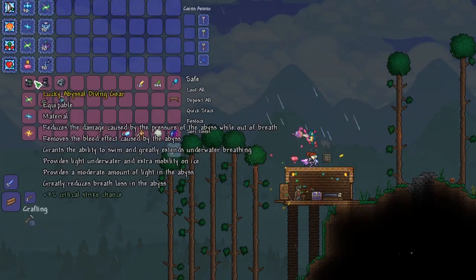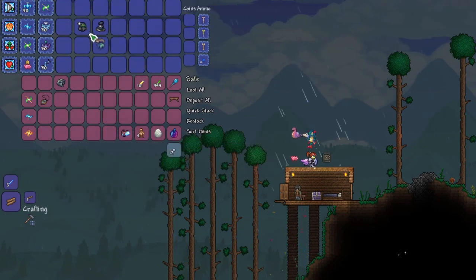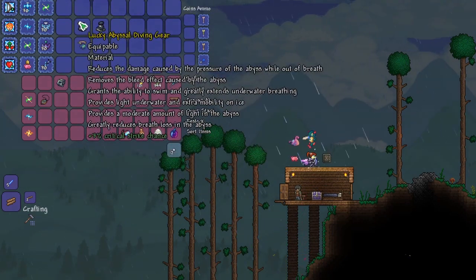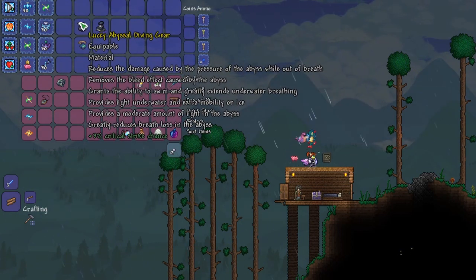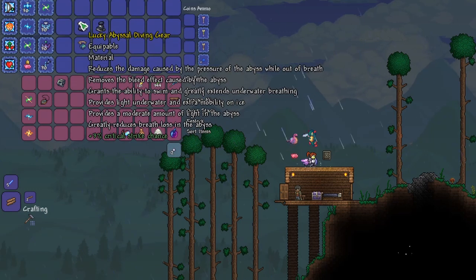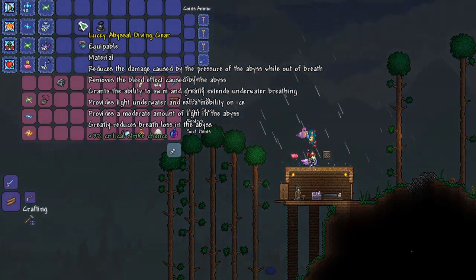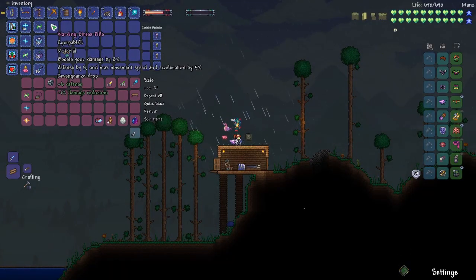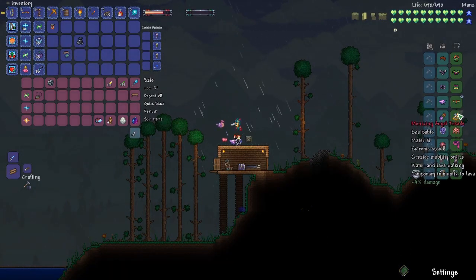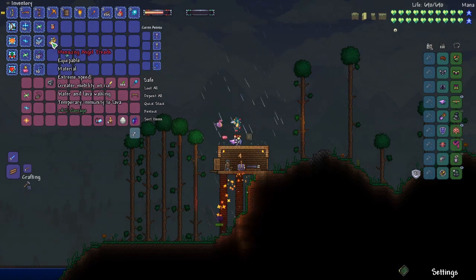So we can equip some of our Abyss Suit stuff. This right here reduces damage caused by the pressure of the Abyss, removes the bleed effect caused by the Abyss, grants the ability to swim, greatly extends underwater breathing, provides a moderate amount of light in the Abyss, and greatly reduces breath loss in the Abyss. So we'll put that on over our stress pills, and we'll put the boots on over our angel treads.